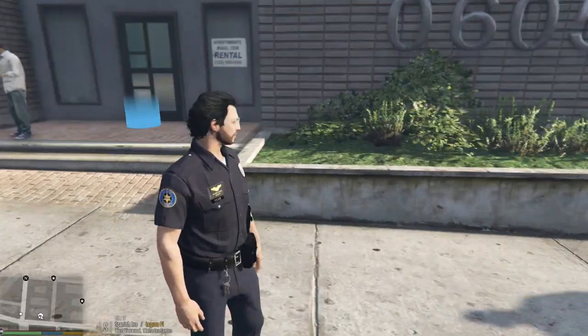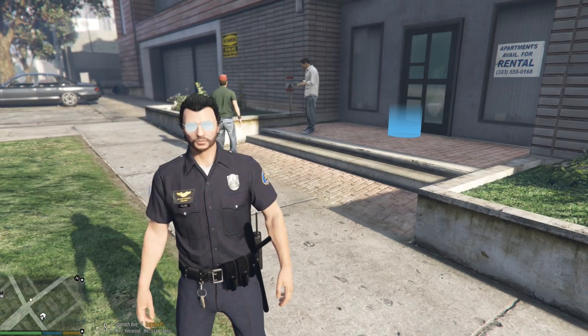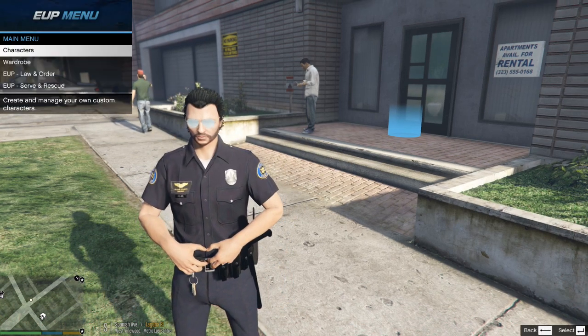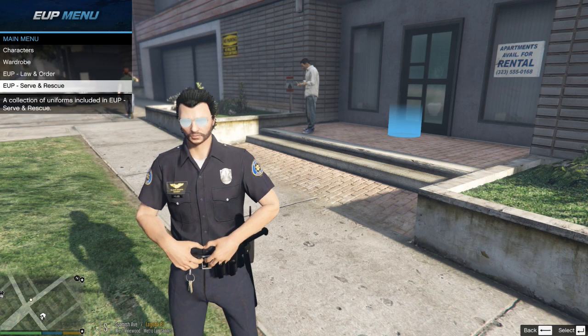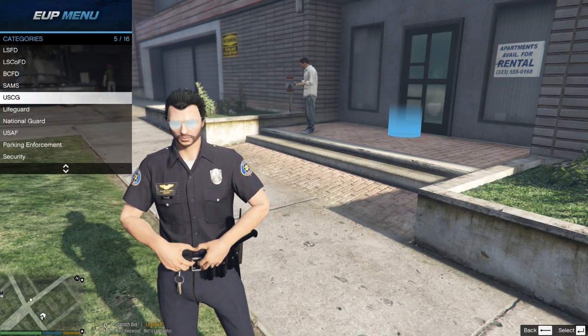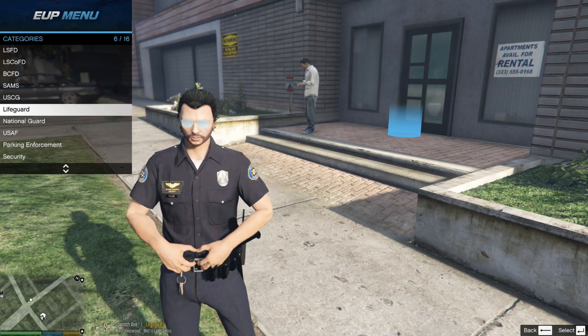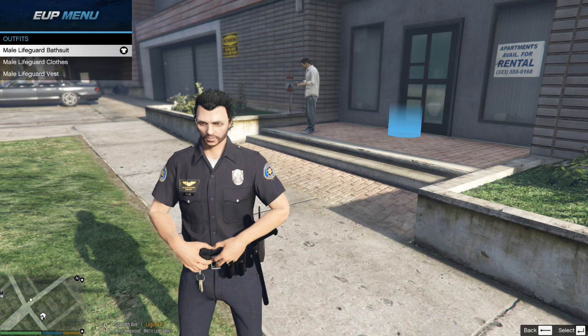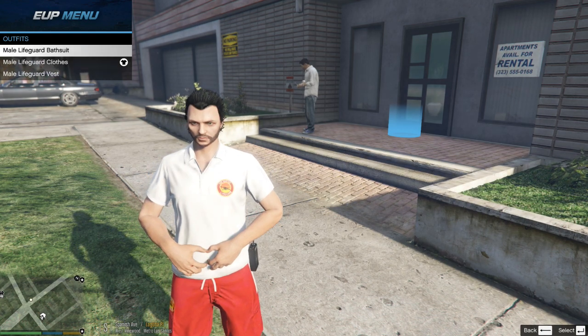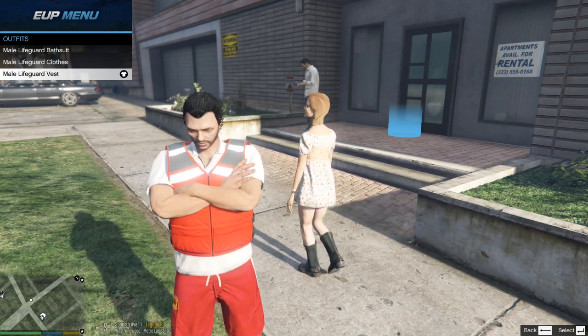First thing you're going to do to pull up your Coastal Callouts — now if you have EUP, keep that in mind, you can pull that up. I'm going to go ahead and get an outfit here. I'm going to go to Serve and Rescue. You can pick the United States Coast Guard right there or Lifeguard.